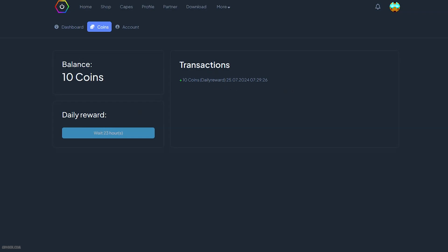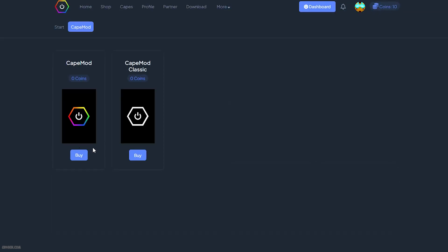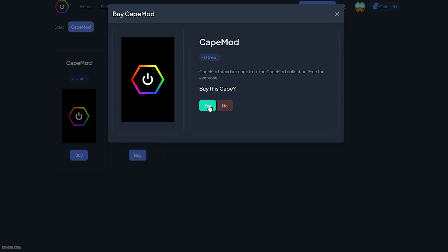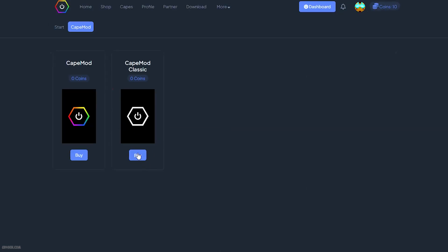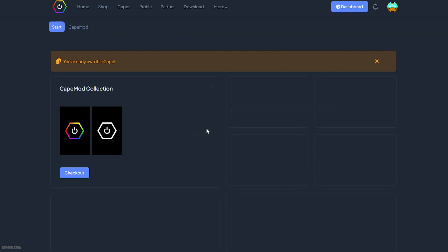After logging in, you will see your account page. Go to the Dashboard, press Coins, then press Daily Reward and press Add — you receive your first 10 coins. Then go to the Shop, press Checkout, and press Buy to purchase a cape.